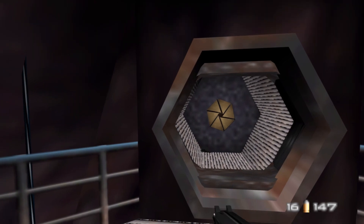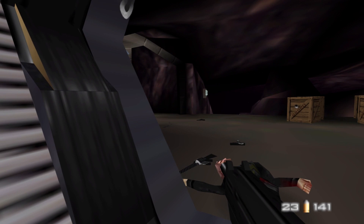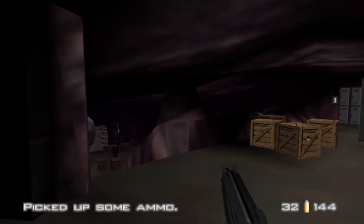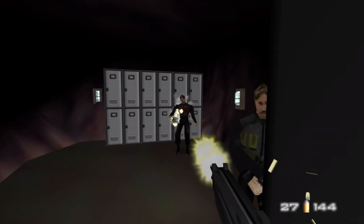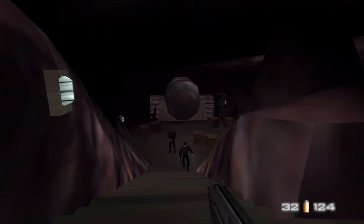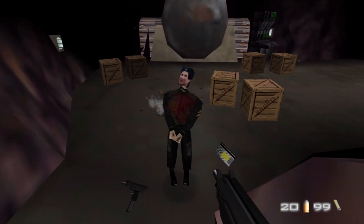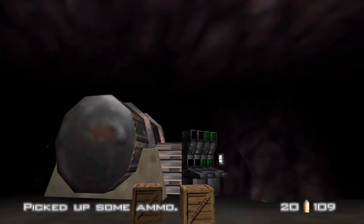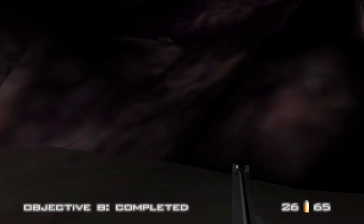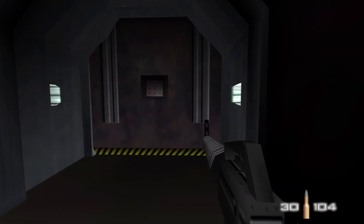I shot my gun into there to get all these guards to come running up to the top - it's easier to deal with them up here than running around the room. Be careful of that turret. Sometimes there's a guard under there who'll shoot you with his assault rifle. There are two guards here and some guards down below as well. Make sure you pick up the key cards - this level has several guards who carry them, and if you don't pick them all up you can find yourself stuck because you need the key cards to get into the final doors.